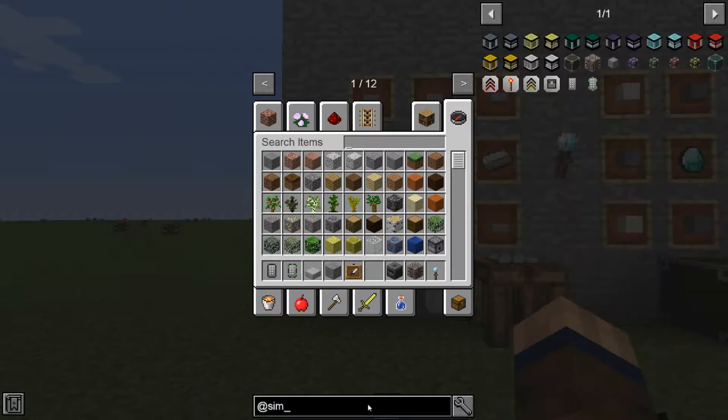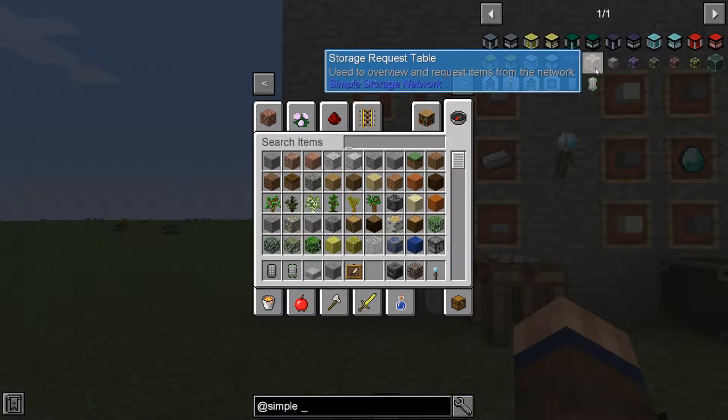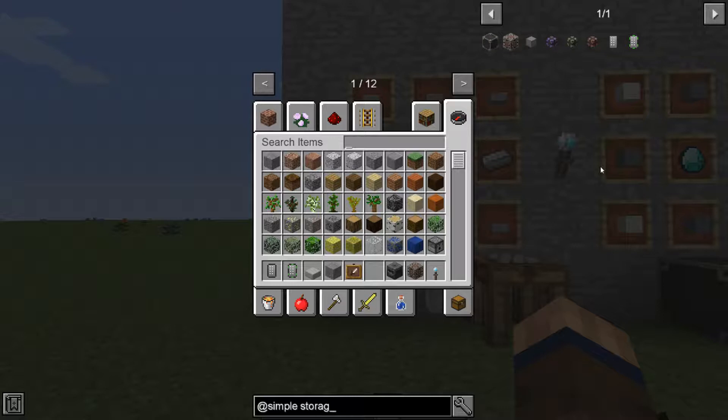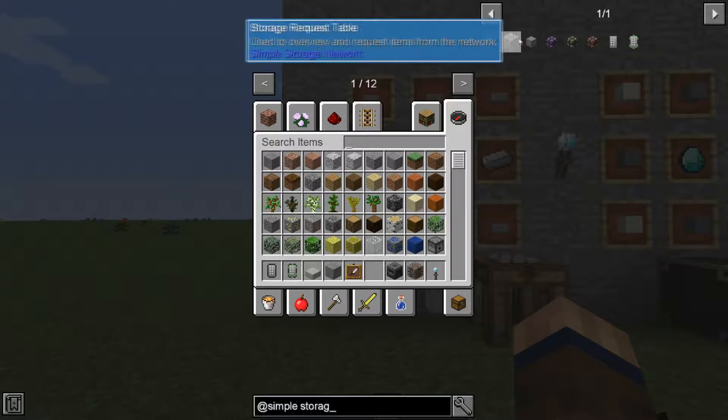Simple Storage is pretty much just to link all your chests together and make it so you don't have to do all the drives and everything to start out your storage, like in Applied Energistics.